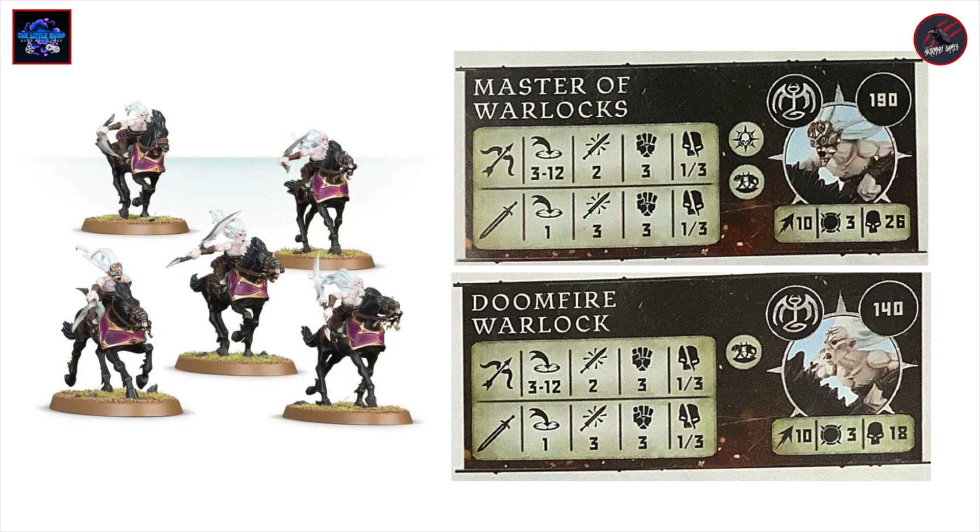The next models are the Doomfire Warlocks. You're going to get five of these included in the box set, and you can choose to make one of them the Master of Warlocks as another leader or hero option. The Master of Warlocks is 190 points with movement 10, toughness 3, and 26 wounds — it has the leader and beast rune marks. The weapon options include a ranged weapon at three to twelve inches, two attacks strength three dealing one to three on a crit, and a sword at range one, three attacks strength three dealing one to three. The regular Doomfire Warlock is 140 points, same stats but only 18 wounds and no extra rune marks.